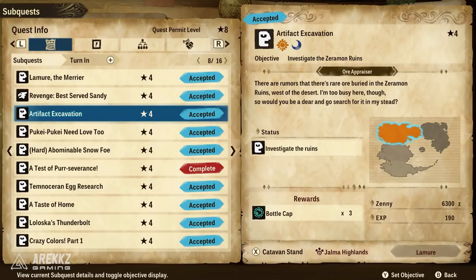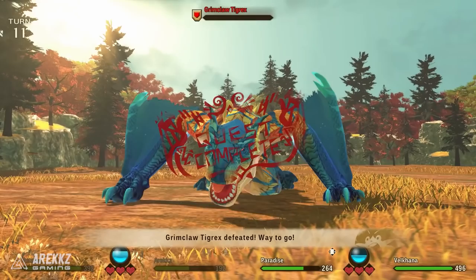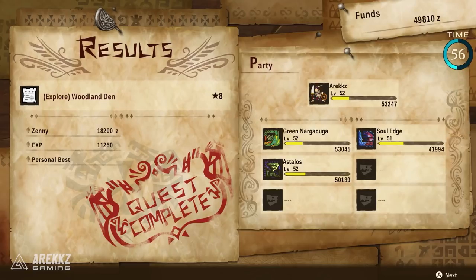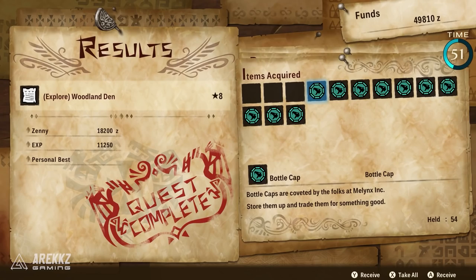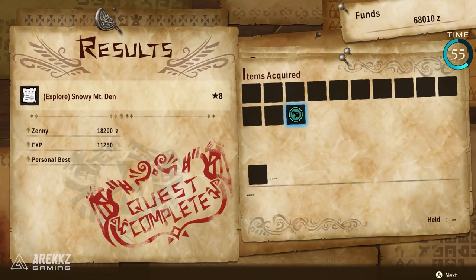Once you get to endgame, you'll also want to turn your attention to co-op expeditions. Completing these will give you a chance to get bottle caps both inside the expeditions and as post-expedition rewards. I was exploring one of the super rare expeditions with Paradise the other day and we both got a nice amount of bottle caps from the chests, plus from simply completing it as seen on the reward screen. This is a nice lucrative source of bottle caps, especially since you'll be farming co-op expeditions for deviant and elder eggs anyway.